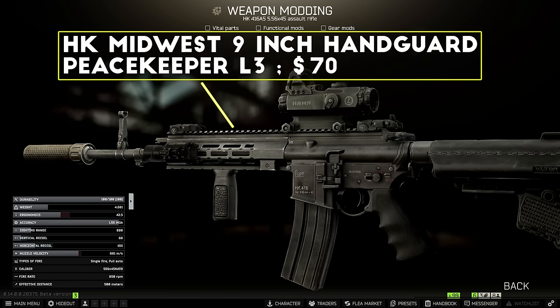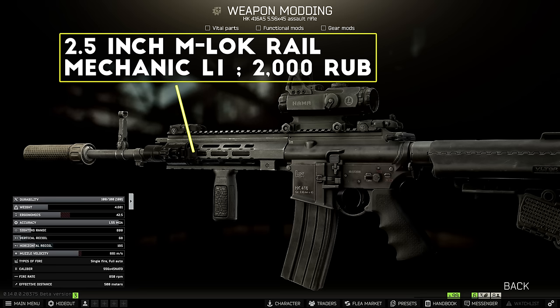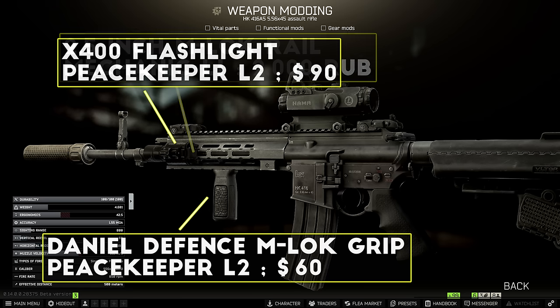After the suppressor I replaced the handguard with the Midwest Industries 9 inch M-LOK handguard, adding some much needed ergonomics onto the build. I added an M-LOK rail so I can attach an X400 flashlight, and then I've been running the new Daniel Defense Enhanced M-LOK foregrip on this build — this thing attaches straight onto any M-LOK handguard so you don't need an extra rail.